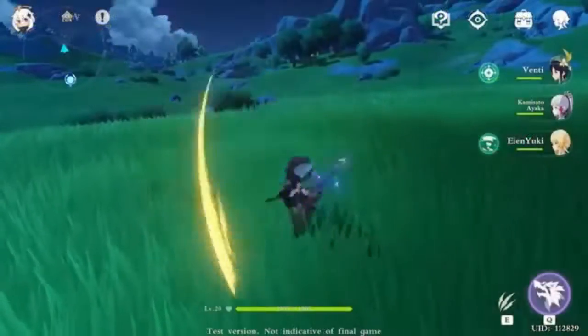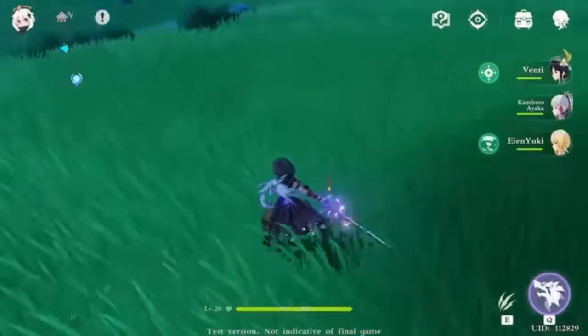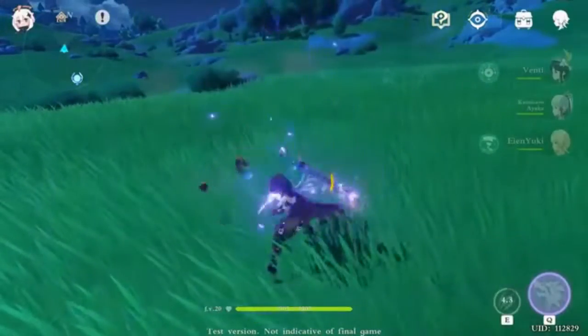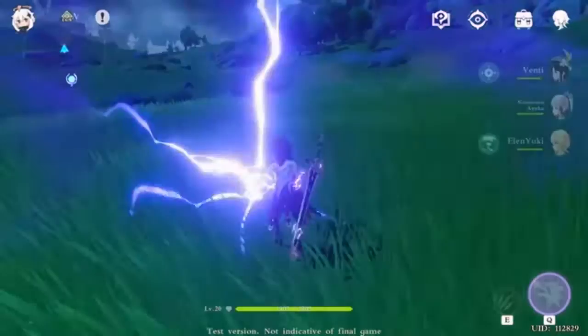Next we have Razor. Razor is Electro — a lightning and electric element type. He's a fighter. His skill lets him do an electric slash which causes electric elemental damage.